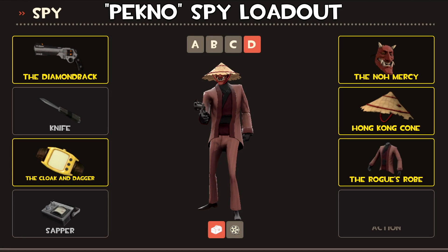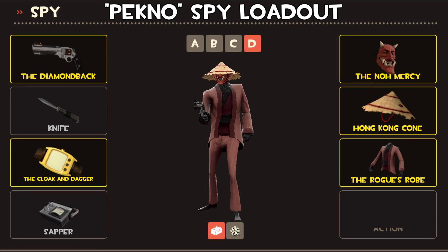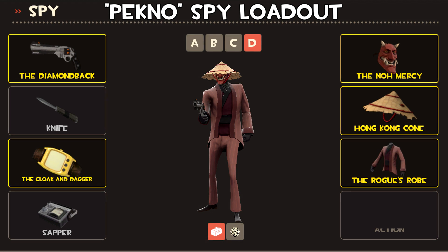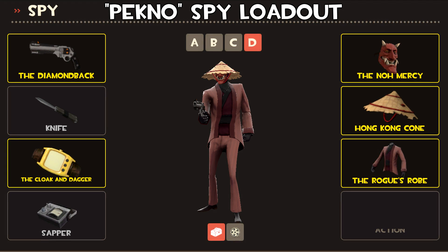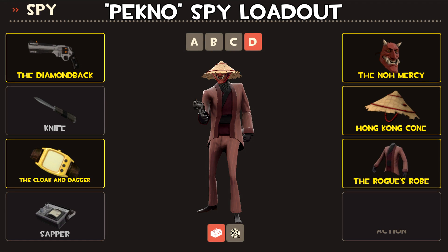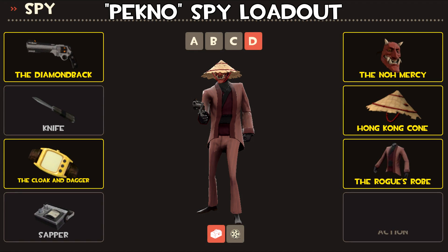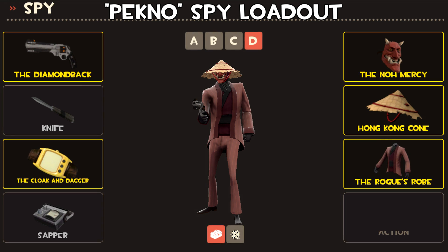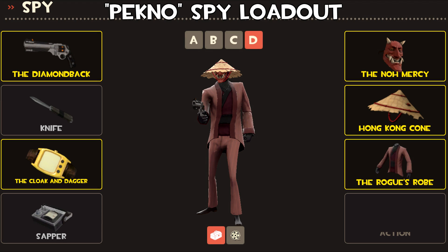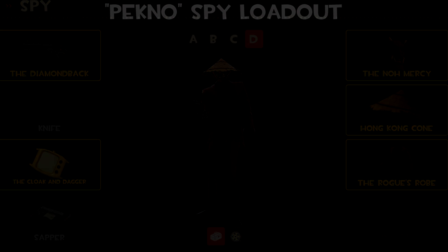We have two more loadouts left — this next one is Pekno's Spy loadout. This one is super simple: it consists of a Hong Kong Cone, No Mercy, and the Rogue's Robe. I love how the Cone and the No Mercy work together — the way the Hong Kong Cone covers the top half of the head makes the No Mercy look extra mischievous. The Rogue's Robe is just a really solid Spy cosmetic. This is a really nice, clean loadout where all the cosmetics work perfectly together.